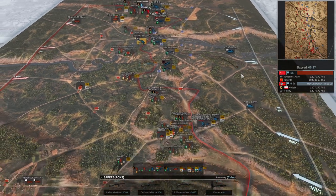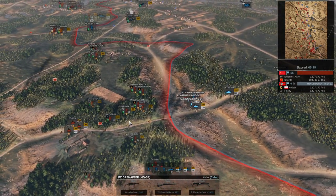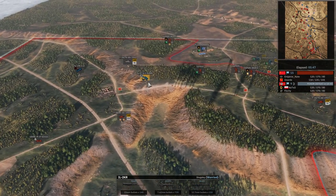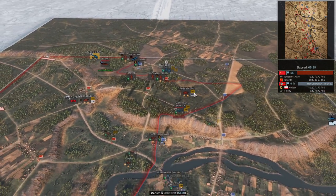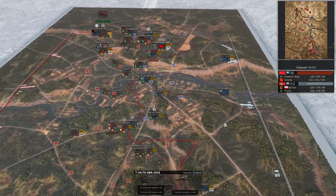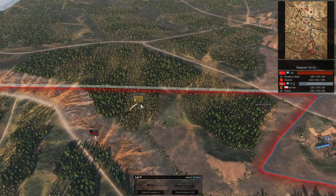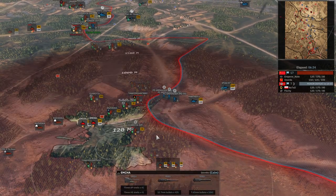Yak-9 going in, doing nothing as normal. Unfortunately I lose 100 points there to the Focke-Wulf. But my teammate is taking a flag — we're going up now. We've got the double-tick and we've got a balance. That's really good for us, we're in a really good position. Kind of put them in a hard spot — he can't really move up with his Panthers without losing a lot of equipment. There's a lot of air action going on. IL-2 going down, 75 points. Seeing a G2 come in, getting a nice kill on that tank.